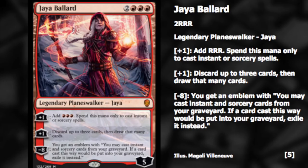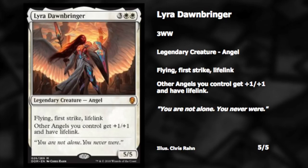Her plus one also lets you discard up to three cards then draw that many cards. Given how combo-built she is, I could see a combo using her second ability — I'm not sure what it looks like but I'm pretty sure it already exists in modern. Her minus eight gives you an emblem where you may cast instant and sorcery cards from your graveyard, and if a card cast this way would go to your graveyard, exile it instead — essentially a better version of flashback.